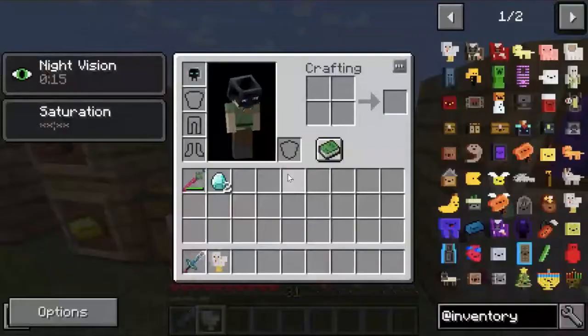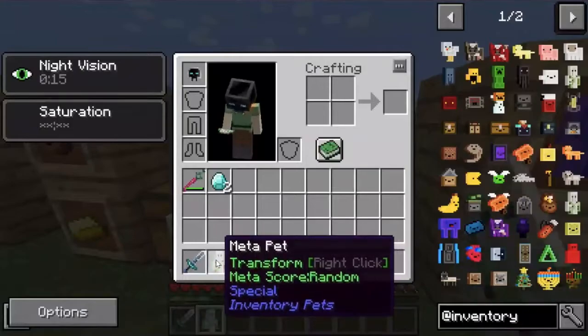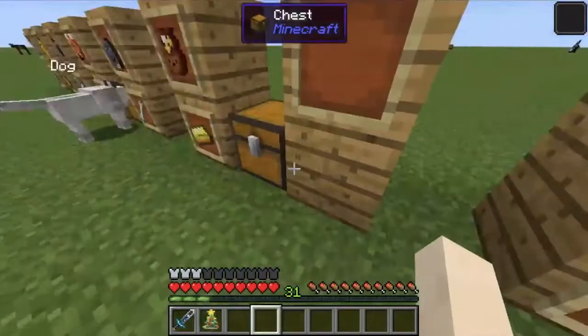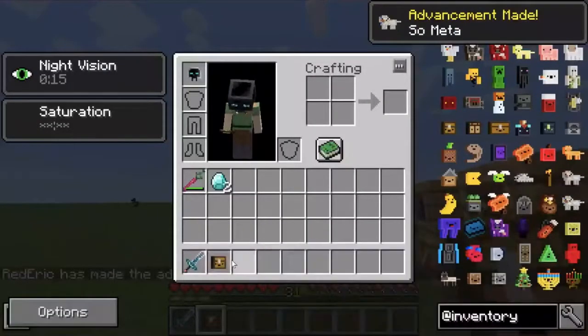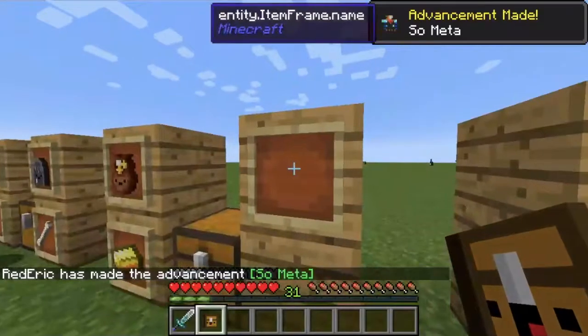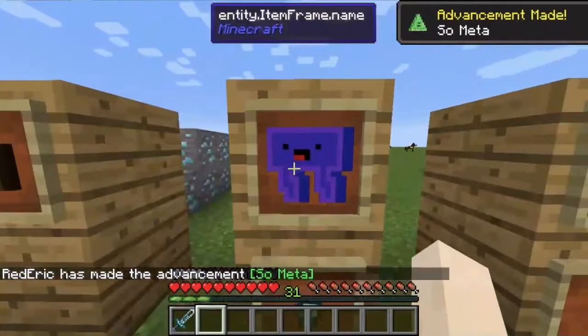Now, the meta pet. This is crafted with four of any pet and does not use any item. What it does is it transforms into a random inventory pet — in this case, a chest pet.